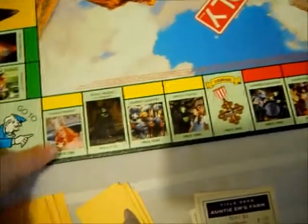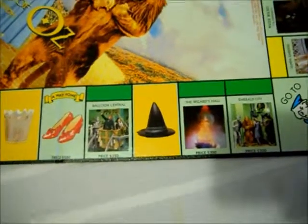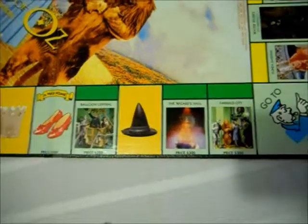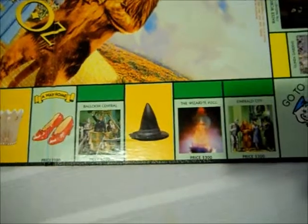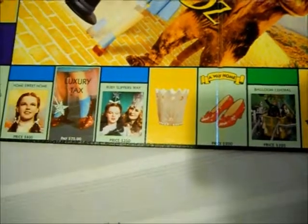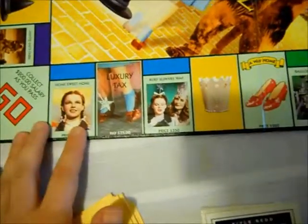For the green properties — which are my least favorite properties on Monopoly boards to buy, they're extremely expensive, costing more than Park Place and Boardwalk because their houses are so expensive and there are three of them — they chose to do the Emerald City stuff: Emerald City, the Wizard's Hall, Balloon Central, and A Way Home for Dorothy. There's also the Ruby Slipper Way. I love the Luxury Tax space, and then the last one is Home Sweet Home.